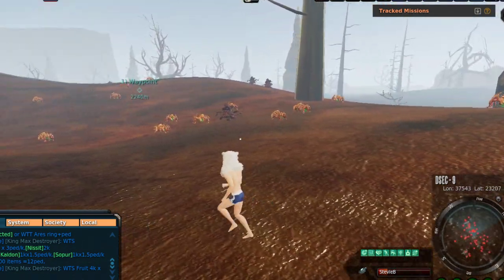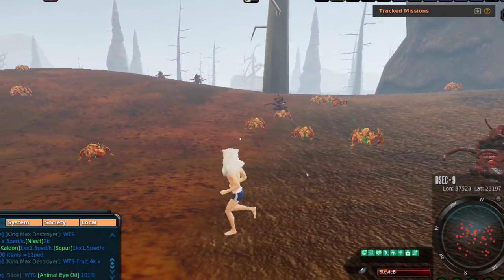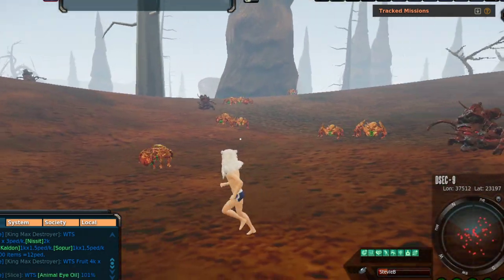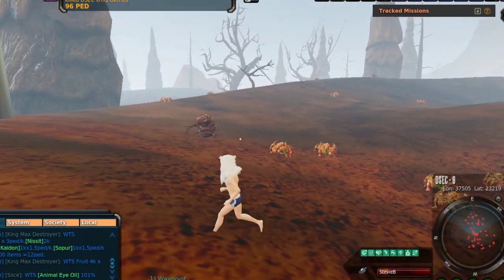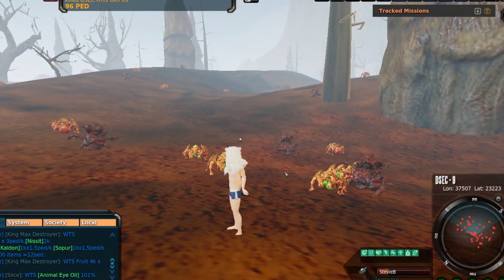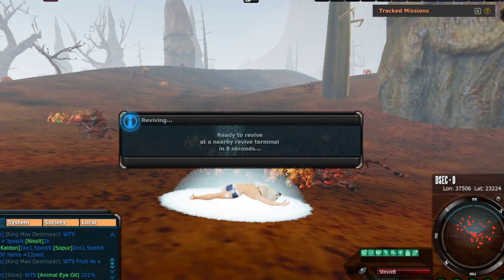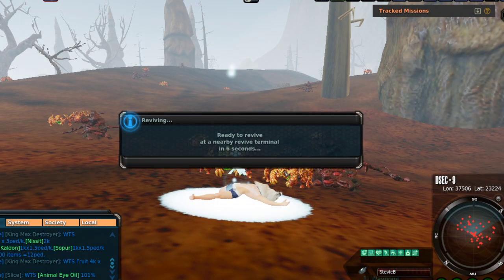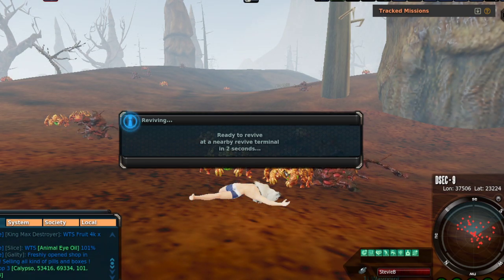These mobs may look different to some of you — that's because they're new. They're similar to mobs found on Monrea but not exactly the same, which means more codex. Today's video from earnped.com is looking at the new map area here on DSEC 9. I'll pull it up for you guys in just a second, but first I had to figure out a good way to get here.